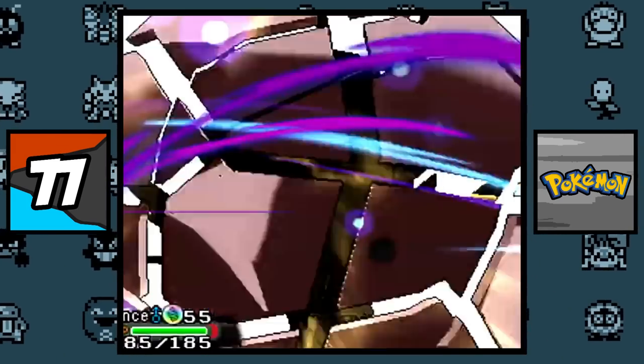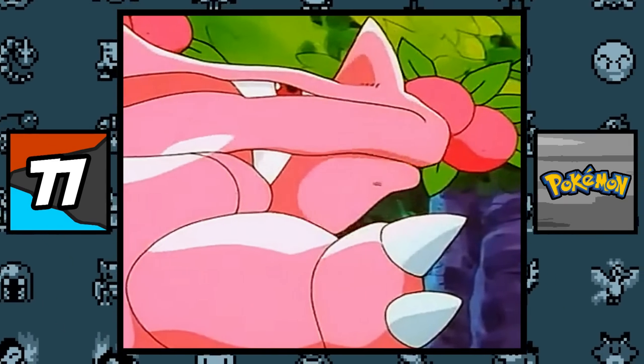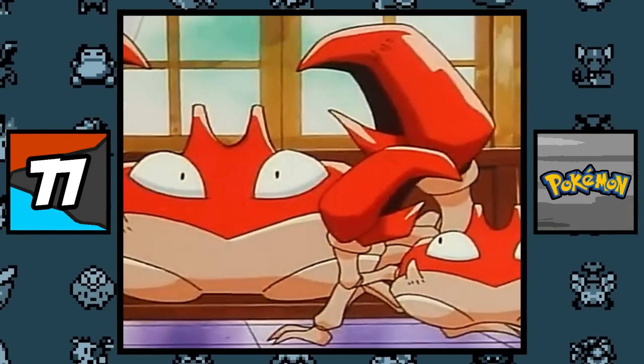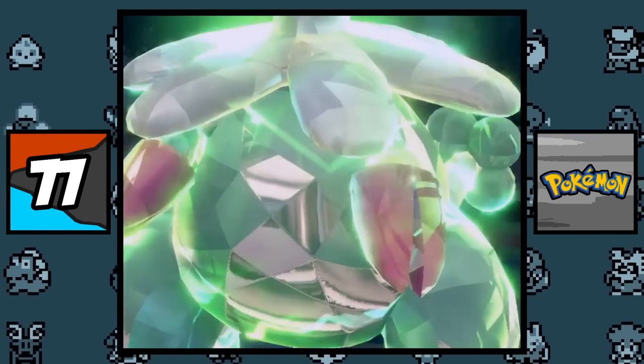Every main series Pokemon gimmick has been seen before in the anime. Misty's dream Legendary Water Pokemon was shown before Mega Evolution. The Pink Pokemon from Pinkan Island was shown before Regional Pokemon. The Giant Dragonite from 'Mystery at the Lighthouse' was shown before Dynamaxing. Different sizes in Pokemon was shown with Ash's Krabby before Legends Arceus. And the Crystal Onix from Sunburst Island was shown before Terastallizing.